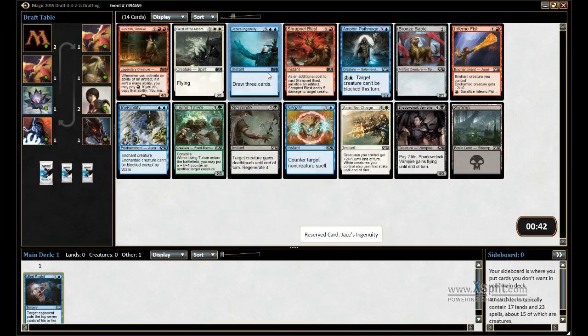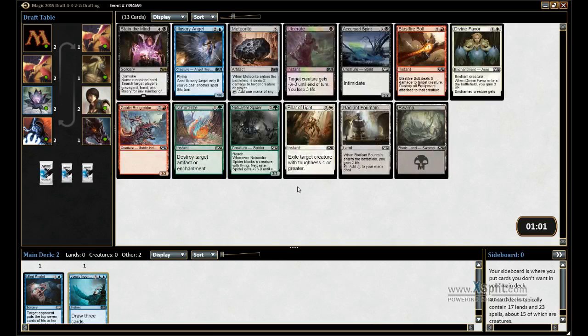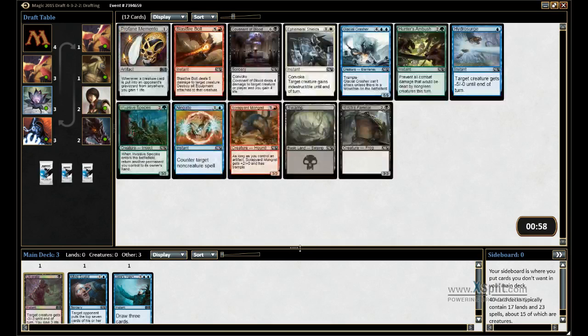We're going to take the Ingenuity so we can actually draw some Mind Sculpts. Pretty much the goal of this draft is to take every Mind Sculpt that I can and try not to die before I can mill people out. So we're looking for defensive creatures and removal. Ulcerate seems pretty good here. We're going to need more than one Mind Sculpt though if we're actually going to get this right.